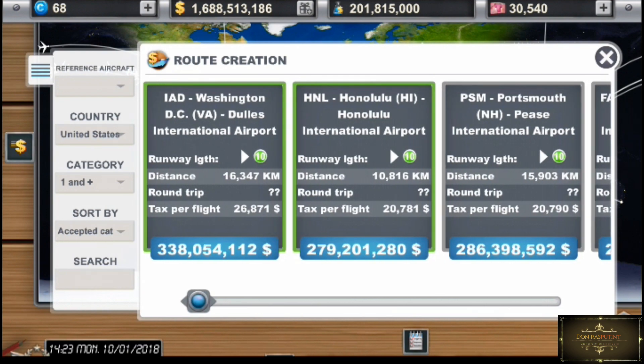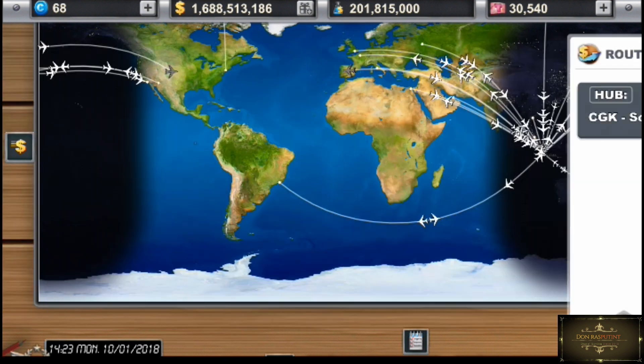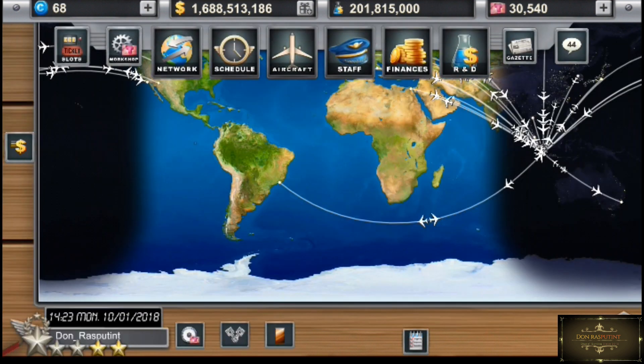Kalau kalian bisa cari bandara yang nilai runway IGTH-nya minimal 9.000.000, jangan di bawah itu. Kapal-kapal besar long haul minimanya 9.000. Kalau kayak A380 harus yang 10.000. Di dalam membuka rute penerbangan juga harus hati-hati, jangan asal. Cari yang nilainya 10 kalau bisa. Itu untuk network management.